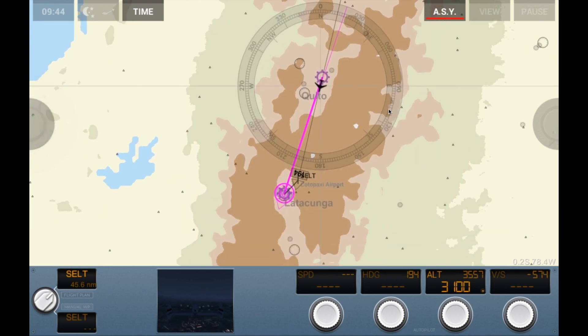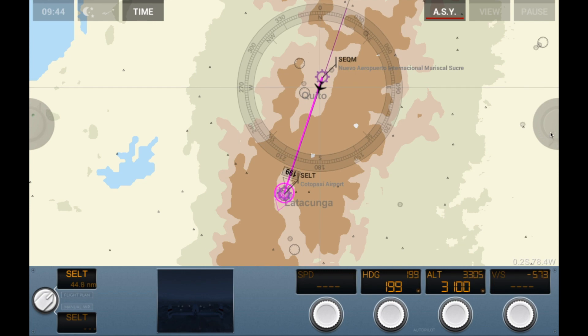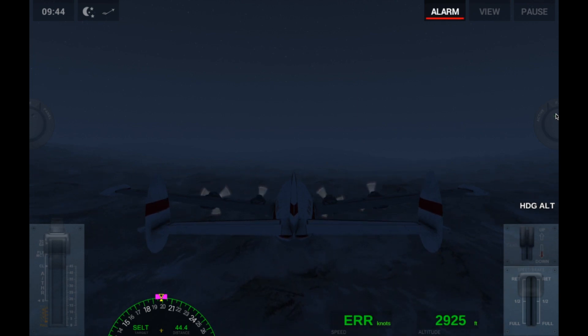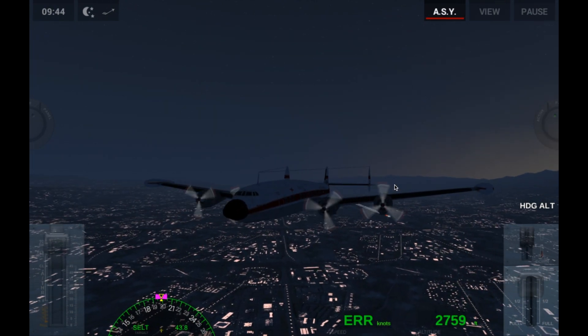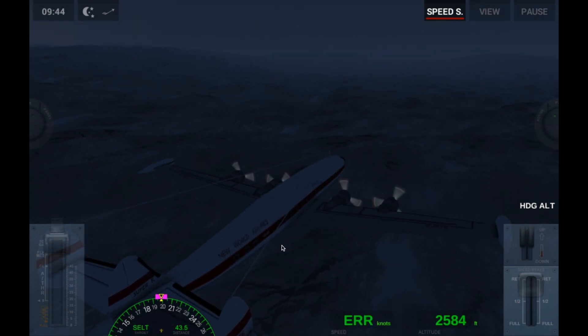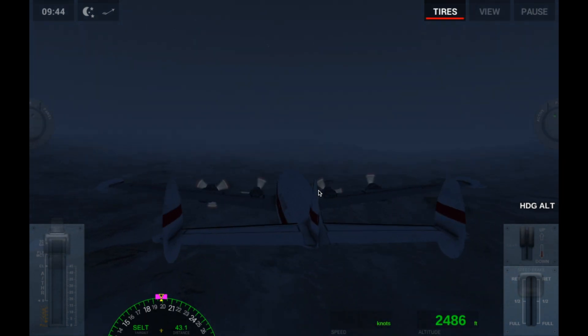To make sure the plane doesn't veer off course, you're going to use this and click and drag it to the direction it needs to be. You won't be able to change the direction while the autopilot is doing that because the autopilot takes everything over. So we're flying away from the city here and we're going to go over this little patch of mountains — 'little' as I say — and we are then going to land over there.